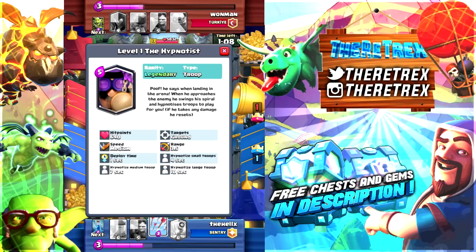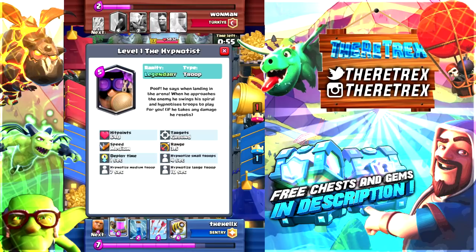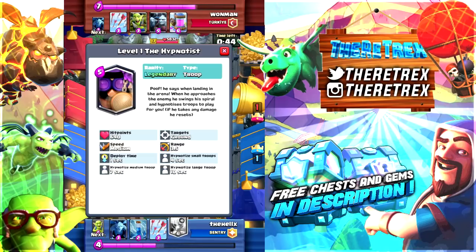So basically it says level 1, the Hypnotist. It's a legendary that costs 5 elixir. The description says 'poof' — when landing in the arena, when he approaches the enemy he swings his spiral and hypnotizes troops to play for you. If he takes any damage he resets. So basically you place this guy down as a tactical unit — whenever he's placed down and doesn't take any damage, he will hypnotize the opponent's cards and make them play on your side, transferring the red enemy team to your blue team.